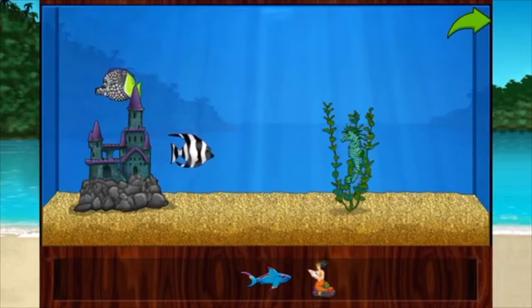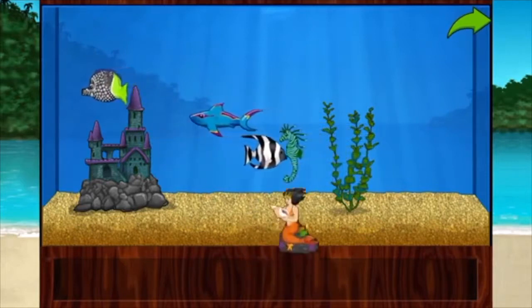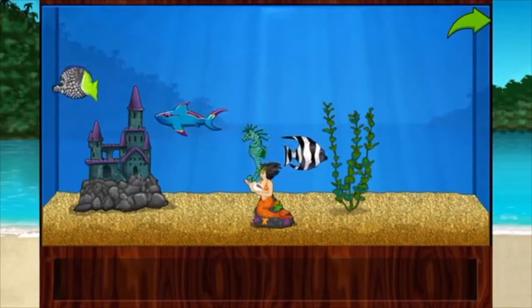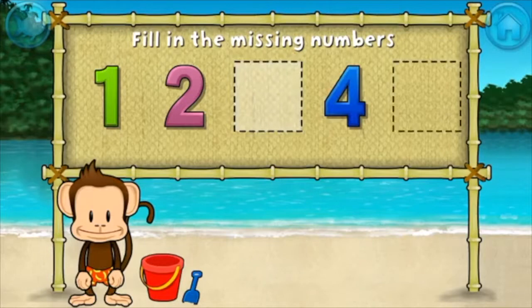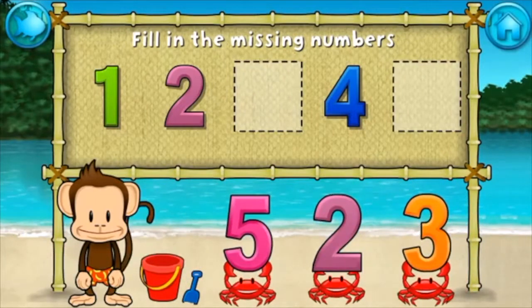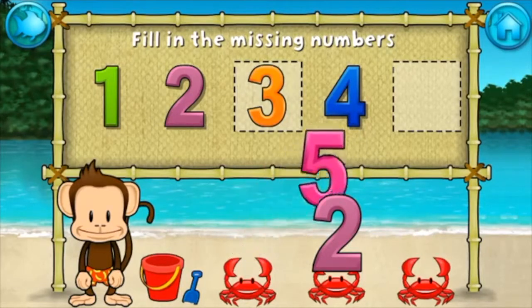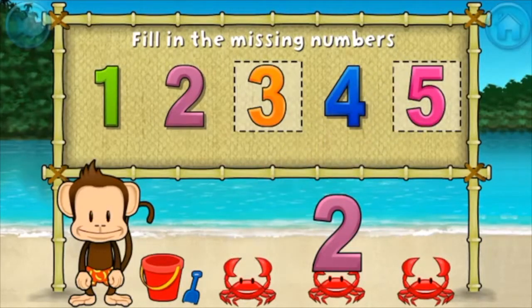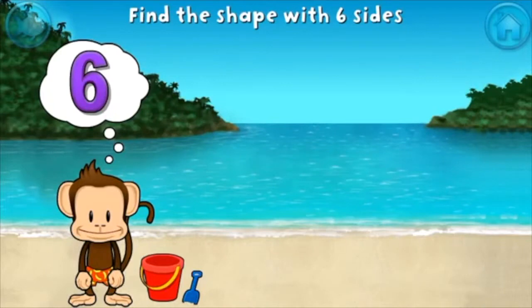One, two, four — these numbers are in order. Fill in the missing numbers. Three. You're doing great! Five. One, two, three, four, five. Stupendous!